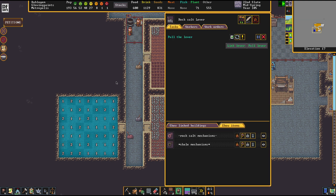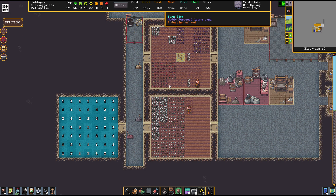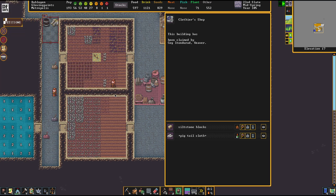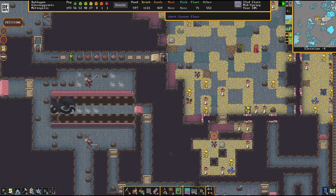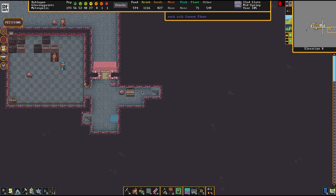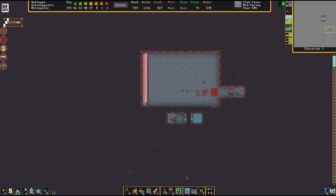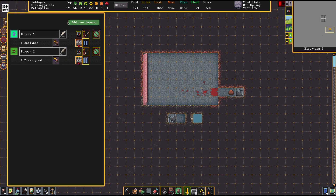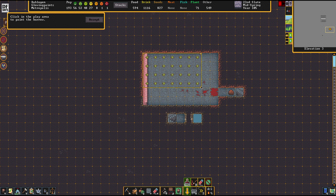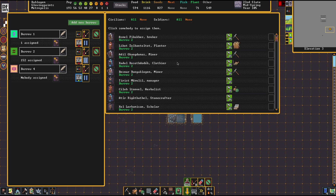Therefore, we need to do this more creatively. Two methods can be applied when you want to get rid of a dwarf. Method one is the infamous Atom Smasher, and that's what we're going to do here in the first scenario. We have this thing here, and now we just add in a burrow here. It's really dastardly. And now we assign the baron in question.